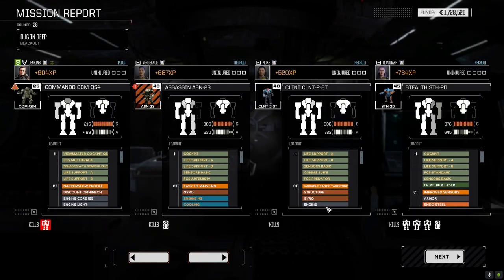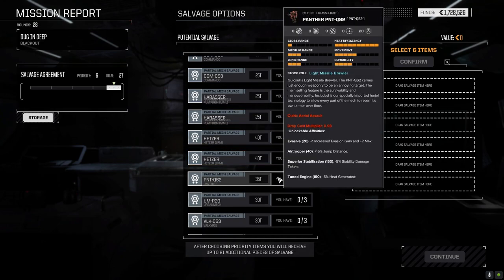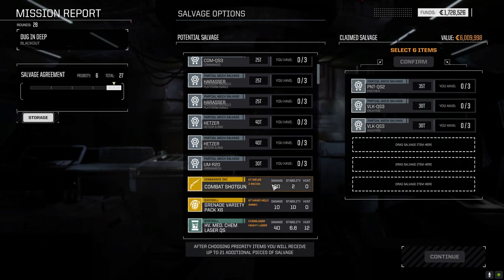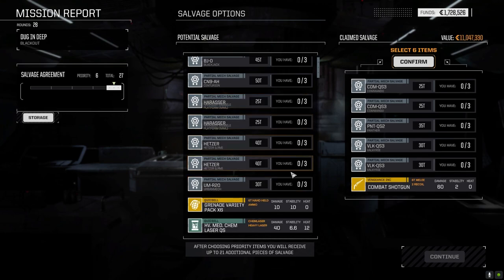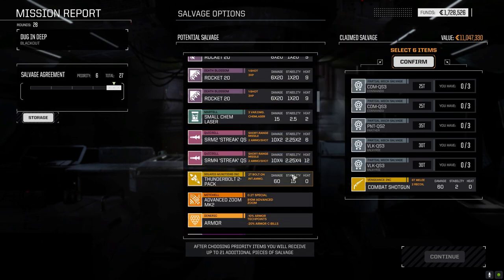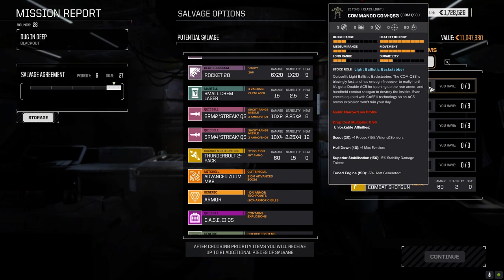311,000 - probably cost us that much for repairs. The Stealth got four kills - it does have a good loadout for a 45-tonner. Let's have a look at salvage: two Quick Cell Commando parts, only one Panther, two Valkyrie parts, and a combat shotgun. There's a lot of Quick Cell stuff down here - oh, Advanced Zoom Mark II! We've already got a Commando so maybe we leave those parts out.